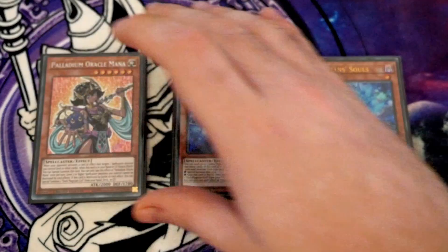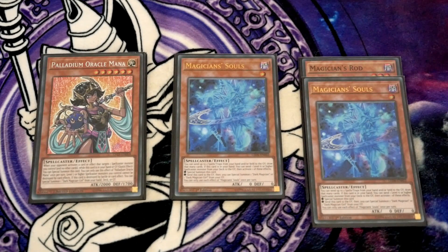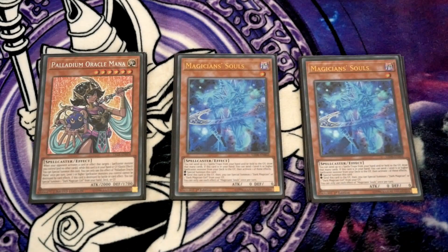Then there's the one-of Oracle Mana. I personally play it over Dark Magician the Girl, because I'm not playing Dark Magician the Girl — the only use for her is if my opponent destroys it. Whereas with Mana, I can put her in the graveyard for an additional draw if needed, and she also lets me protect my Souls and Rod. If my opponent hits them with Imperm or Nibiru, I can bring back Mana, and even though I don't get the effect, I still get an extender on the board that can go into Verte and then into Dragoon.